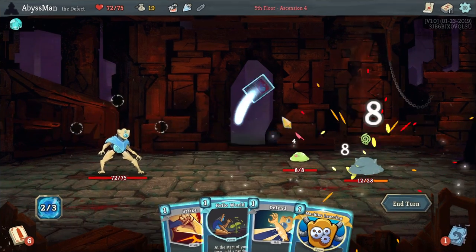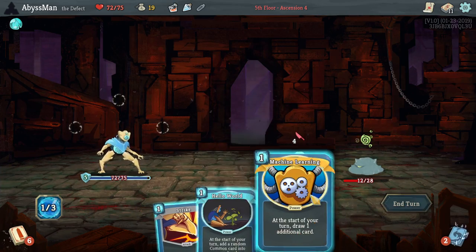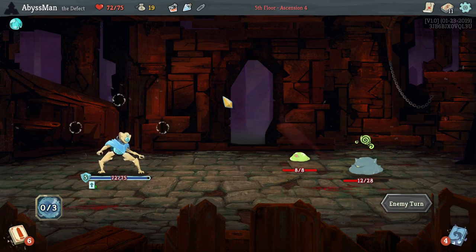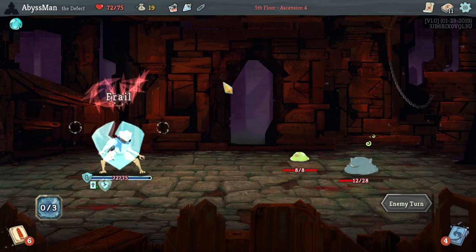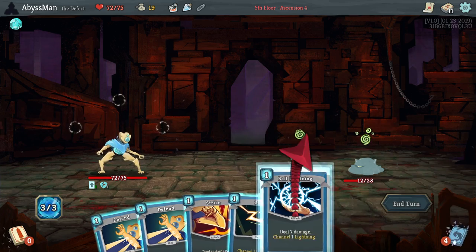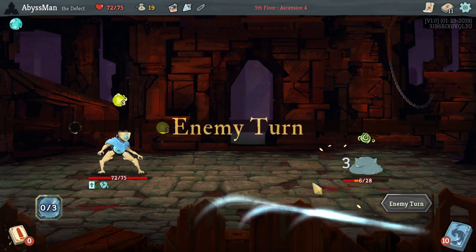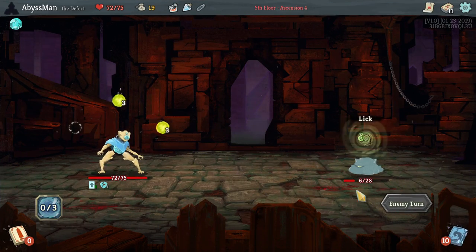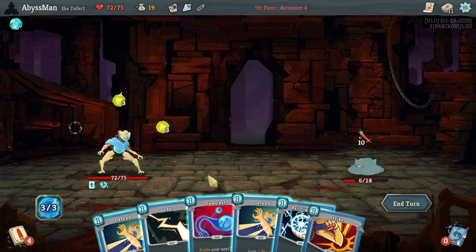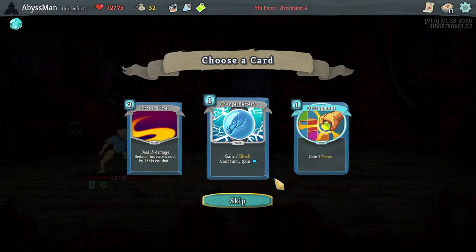Alright, let's dual cast. See if it kills — it didn't kill, but that's fine I guess. Let's go ahead and get Machine Learning activated so we can draw more. We'll be frail a bit more, but that doesn't matter. Instead, heal from our little zaps. Nice.